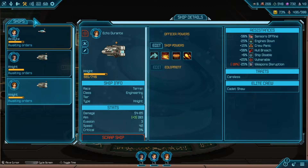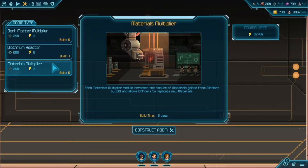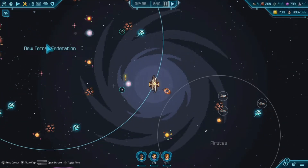You can recruit officers and create fleets — I think there's three ships to every fleet, not sure if that expands but it looks like it does, which would be really cool. Let's jump to the starbase. Here you guys can see the X-COM-style stuff — you can build things here. We've got a dark matter multiplier, a materials multiplier. This is like the resources. We've got a lot of resources on the top right, but let's see if we can get into some combat.